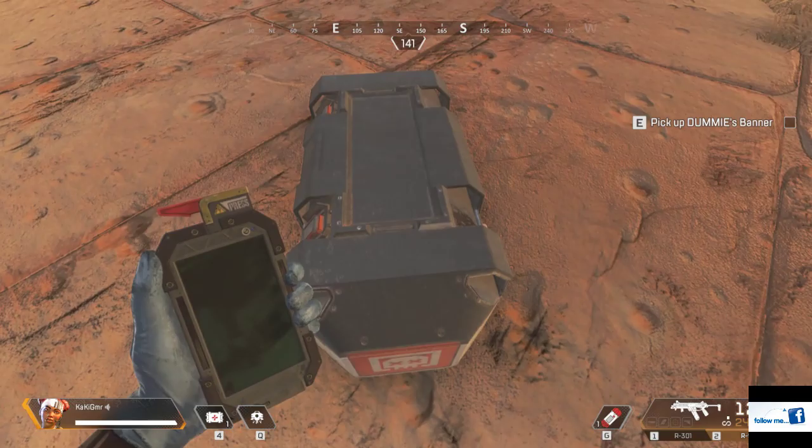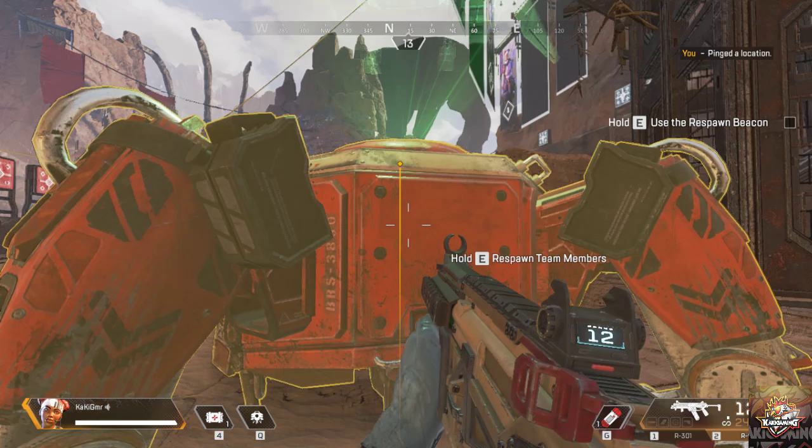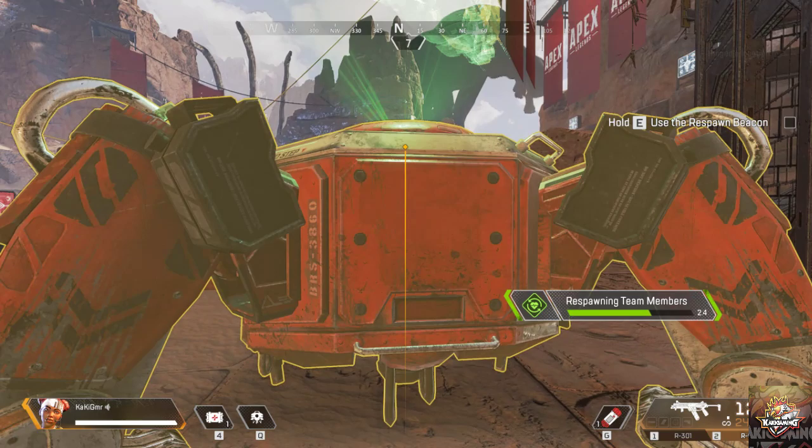Great. You can use that banner to bring back your friend through any active respawn beacon. Approach the respawn beacon and, when prompted, hold for activation. Be careful — it takes some time to contact the dropship. You could get shot. That wouldn't be good.